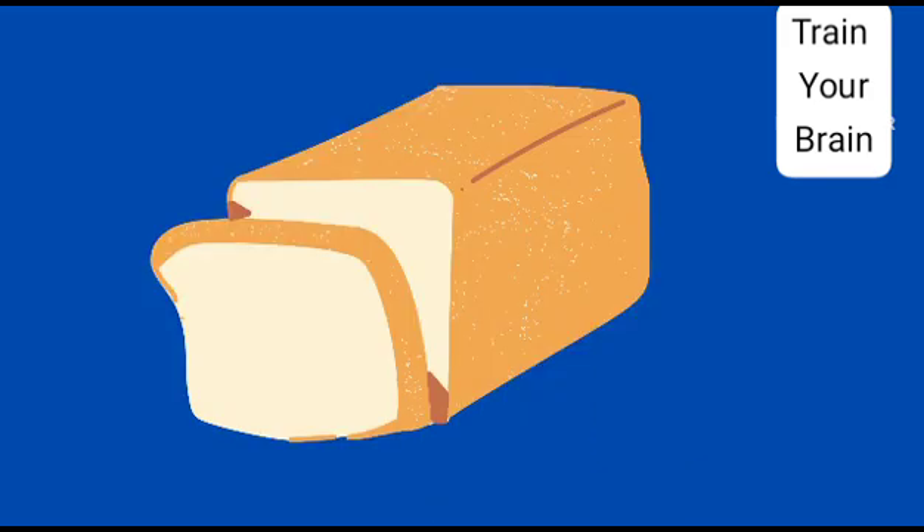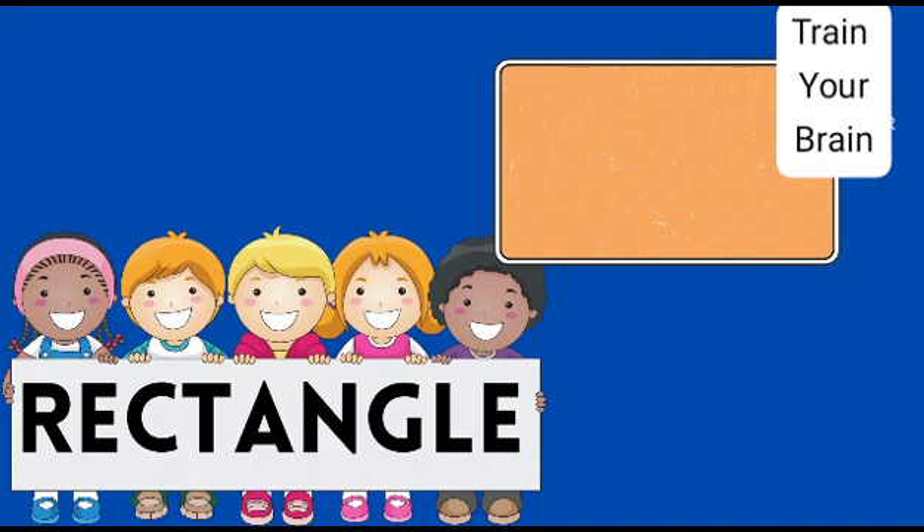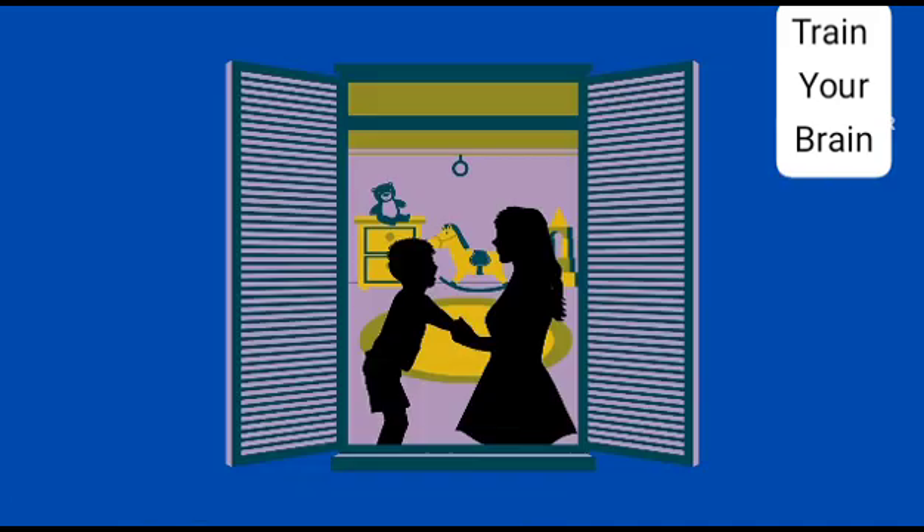Or a piece of bread. This is a rectangle. It has four sides, but not like a square — its sides are not identical. Only its opposite sides are equal, like this window.